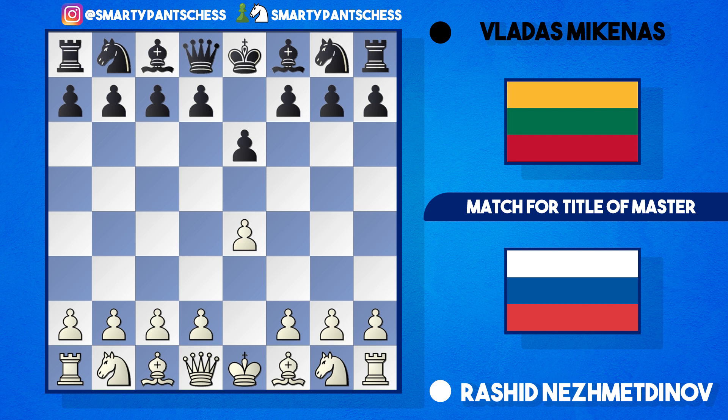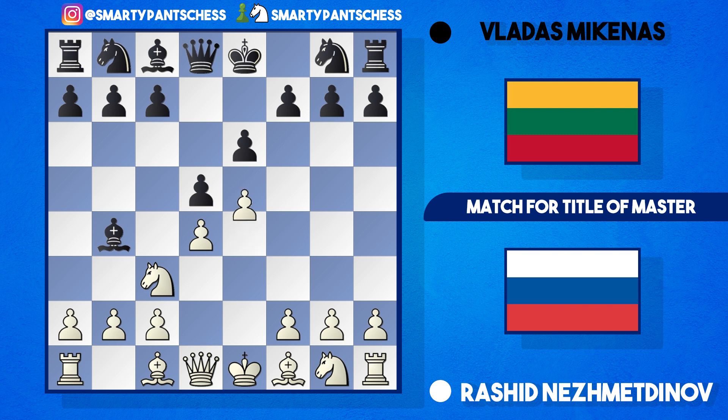The game proceeded: e4, e6 — entering a French Defense — d4, d5, knight c3, and black played bishop b4, pinning the knight. Nezhmetov played e5. Here black typically plays c5, but Mikenas went for the unusual b6. This idea gets rid of black's bad bishop in the French Defense — the plan is to put the bishop on the a6 diagonal and swap it off for white's good bishop on f1.